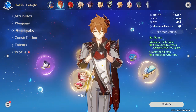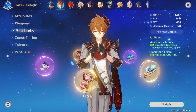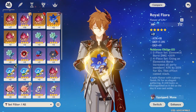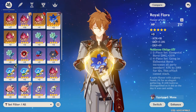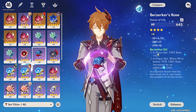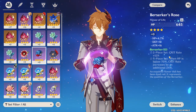While working toward your four-piece Wanderer's Troupe, consider a two-piece combination. Here I'm using two-piece Gladiator and two-piece Wanderer's Troupe, with Gladiator providing 18% attack. You can replace the Wanderer piece with Noblesse Oblige if you want elemental burst damage, or use the Berserker two-piece for 12% crit rate to temporarily boost crit rate. Aim for around 50–60% crit rate before focusing on other stats.